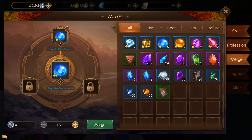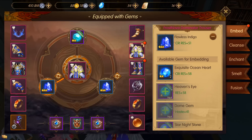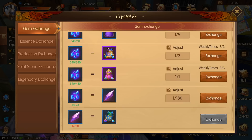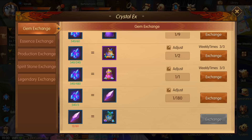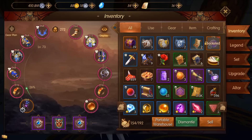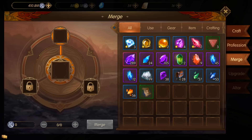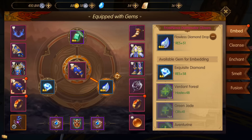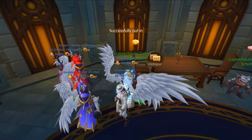Go to merge again and merge everything together. Socket any new level twos you've made. Then dismantle, go back to crystal exchange, and continue the cycle. This is the way you can slowly transition into getting the new gems. The cycle goes on and on and you'll get at least a couple hundred CP from that process.